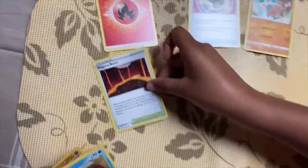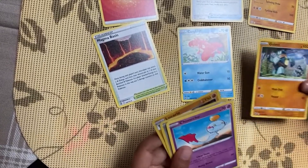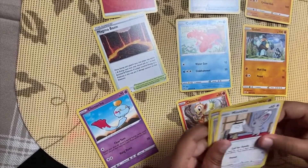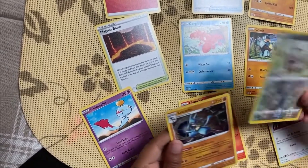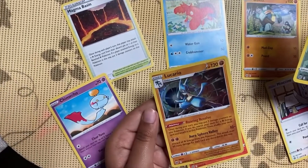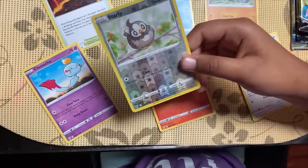We've also got a Magma Basin, a Corphish, a Gulpin, a Chimecho, a Chimchar, a Munchlax, a reverse holo Starly, and a hollowed Lucario. That's a nice pull — that's playable.